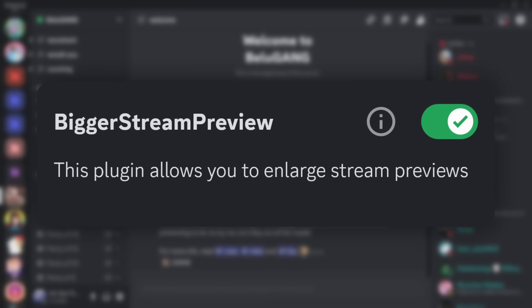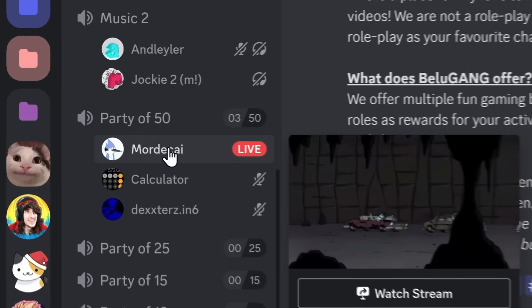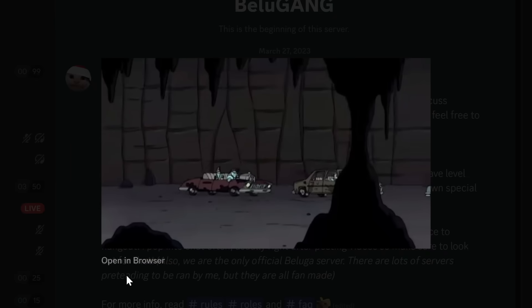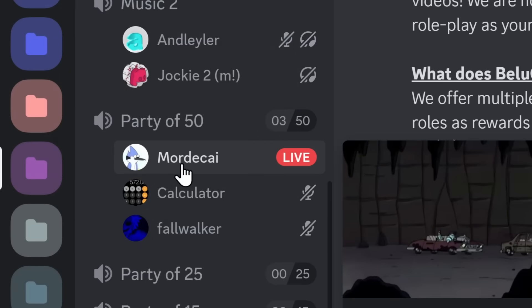This next plugin, Bigger Stream Preview, is an absolute gem if you're someone that works on Discord. Because if your friends are streaming something, you can just right-click on their profile and click View Stream Preview to get a bigger image of what they're streaming. And what this big stream preview shows me is that I should not join this voice channel.